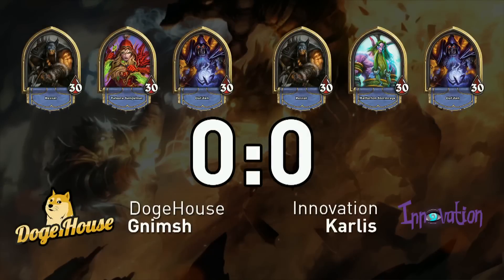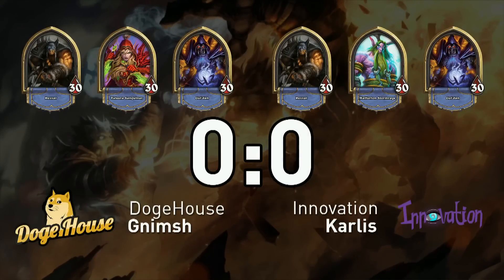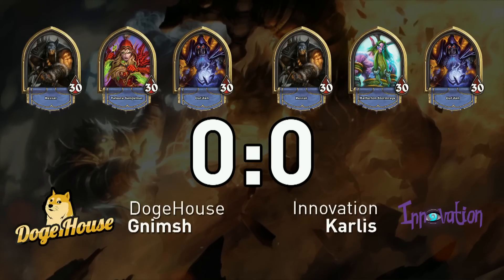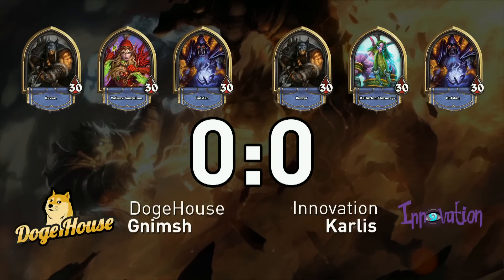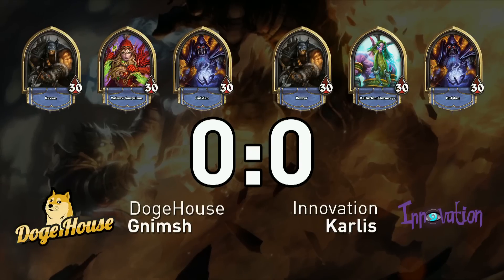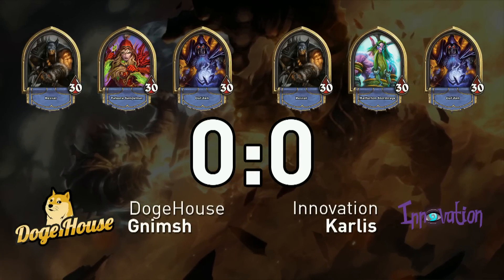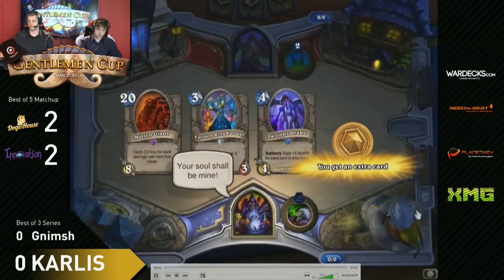Even if you play a counter, we saw it. Miracle Rogue can just have that one draw and you're just winning, especially those versions Nimsh is at the moment playing. It's pretty interesting with the Azure Drake and the Loot Hoarder. I would say he just starts with the Rogue. I would agree. I hope he plays the Rogue. And we see it's a Rogue. Hype.